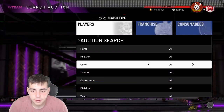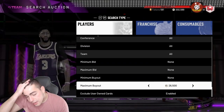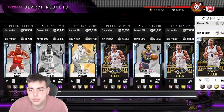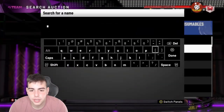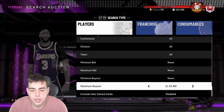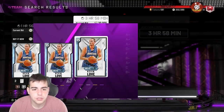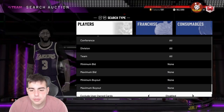Already got two snipes in the matter of two minutes — so far so solid. The diamond filter is gonna be money right now. The market's already crashing — you can tell based on all these cards being posted like crazy. I think Kevin Love is actually a snipe. He goes for around 26K — let me check. At 20K I can sell him for 25K later on — another quick buy, make a quick 3K MT.